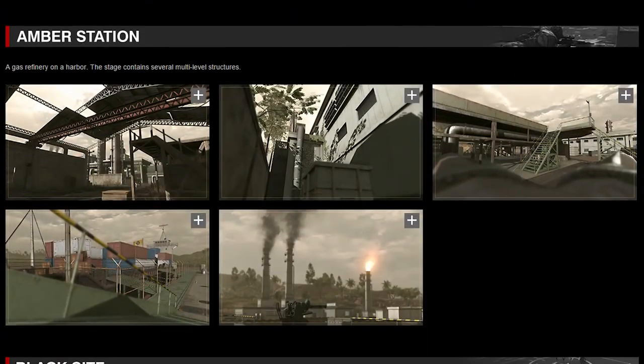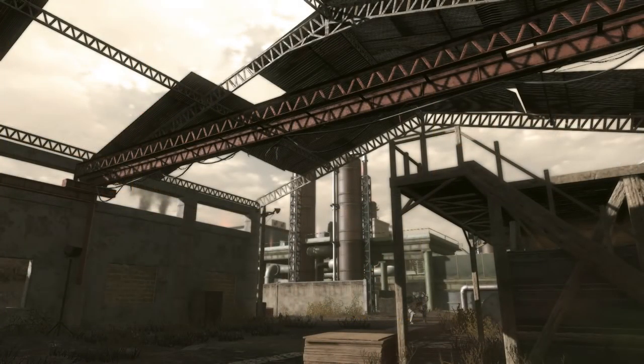Next, we have Amber Station, a gas refinery on a harbor containing several multi-level structures. Here are some screenshots of it.